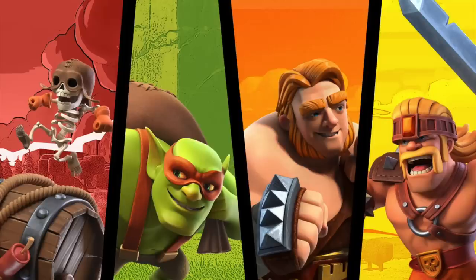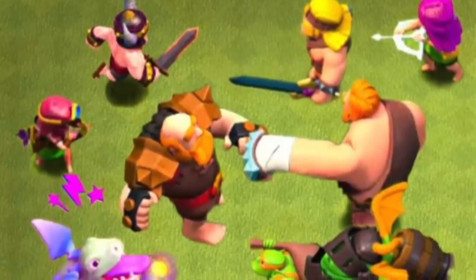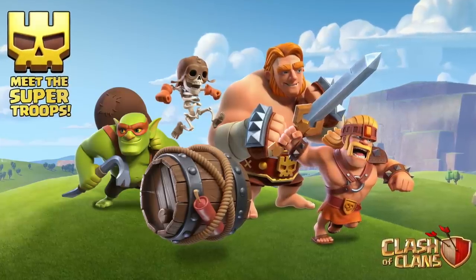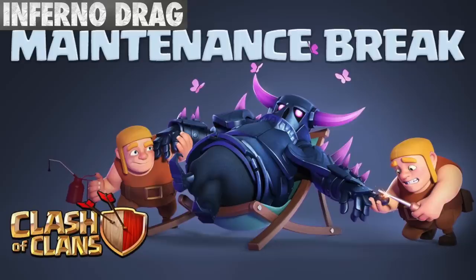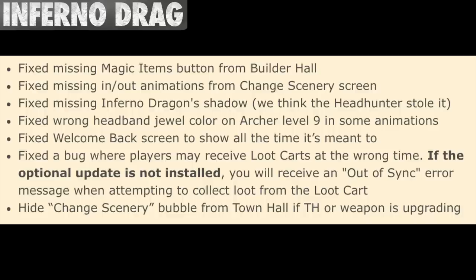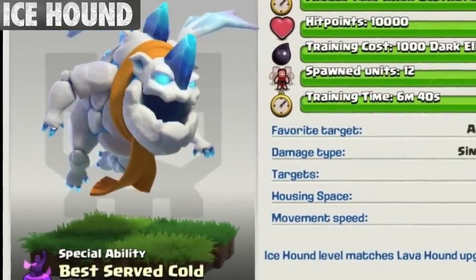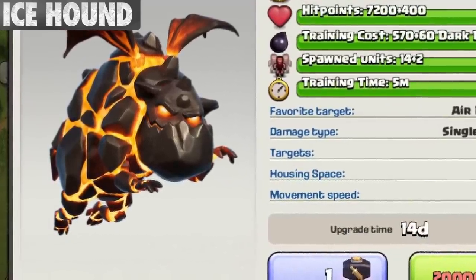Now this next part is about Super Troops. Since Super Troops are normally identical to their regular versions, most facts were pretty much the same as their regular counterparts, so we won't mention all of them. Prior to a July 1st maintenance break, the Inferno Dragon appeared without a shadow because of a glitch, and according to the patch notes, the Headhunter may have stolen that shadow. Strangely, the Ice Hound is the only air troop in the game to be shown with a grass patch under it — it's not known why only this one has that compared to other flying troops.